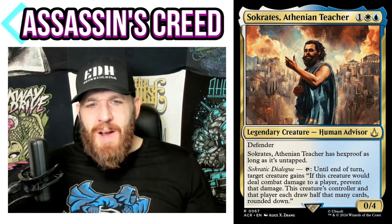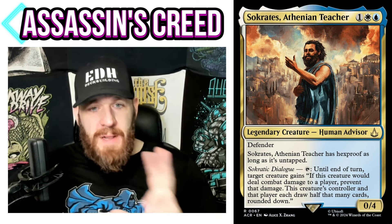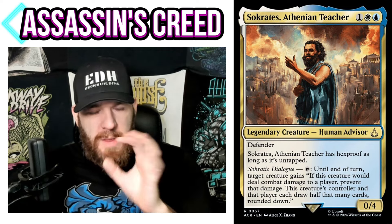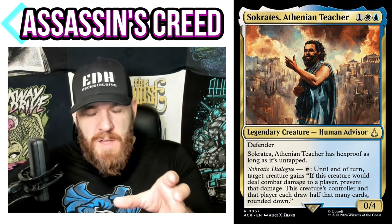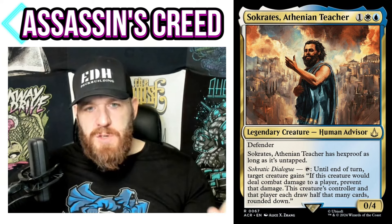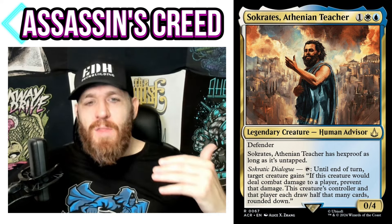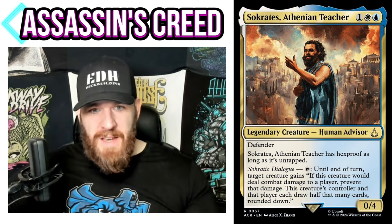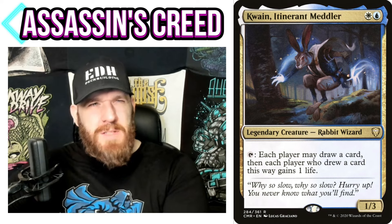They've been revisiting old mechanics: shroud, 'attacks and isn't blocked,' and now 'rounded down, half that many' — something they got away from but we're back to. To clarify how the ability works: the creature attacking would deal combat damage to a player, you prevent that damage, and then both this creature's controller and that player each draw half that many cards rounded down. You could do this with two opponents: one opponent's creature attacks another, you prevent the damage, and both those players draw cards.